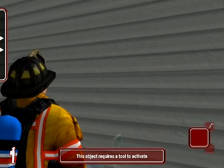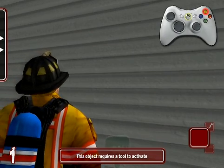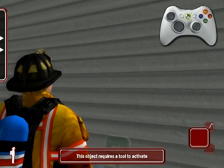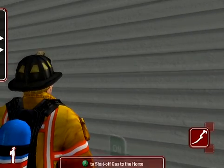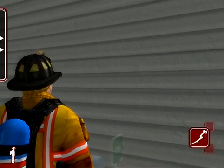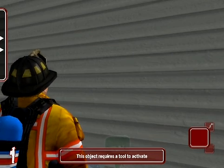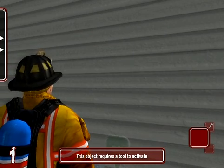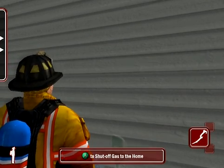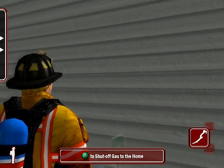Notice how, on our equipment wheel, we do not have the gas wrench as our active equipment. You can use the Y button to change which piece of equipment we are using. You can hold up to three different pieces of equipment at a time, enabling us to equip our firefighter to handle many different situations at once. Once we cycle back to the gas wrench, the help box will change to read: A to shut off gas to the home.